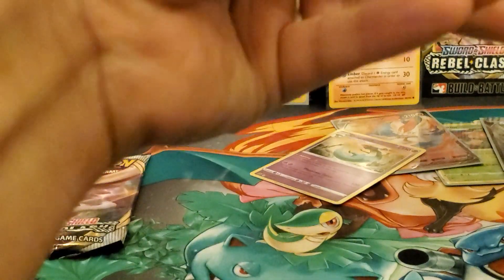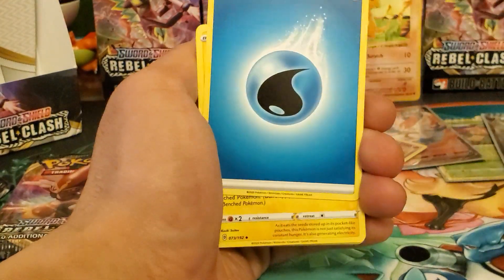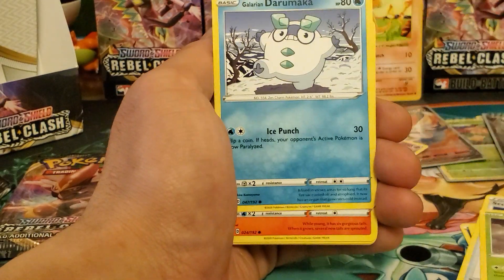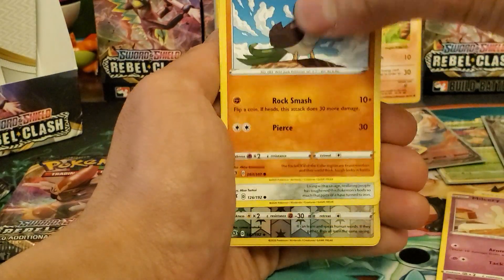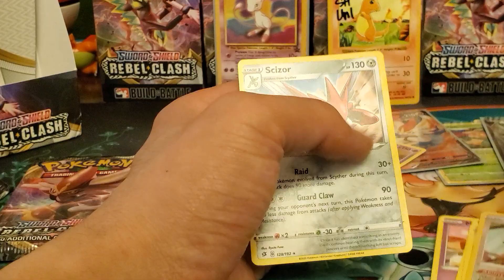Two packs left, we're not going to make it. This booster box is one of those ones that was a dud. Water energy, Morgrem, Scoop Up Net, Hairross, Galar Darumaka, Full Picks, Mew, Galar Farfetch'd, Galar Meowth, Chatot — Scizor regular rare.